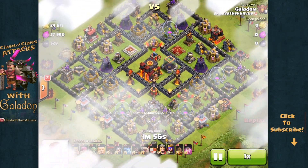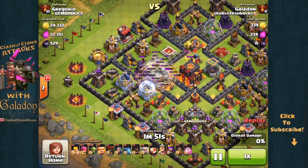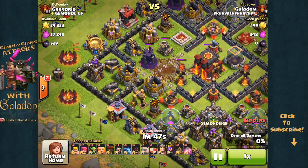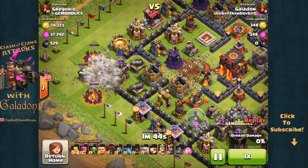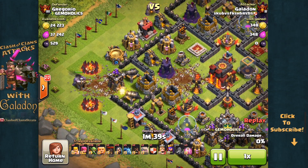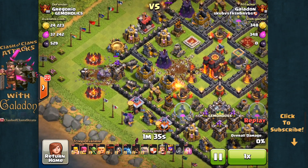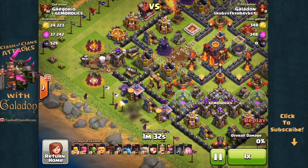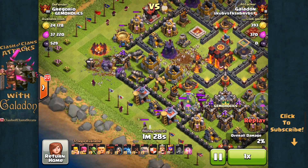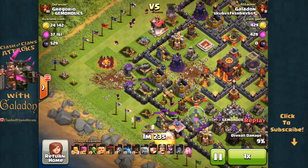Moving on to Part 2, we'll use a little more strategy this time. I've only got 3 haste spells, so what we're going to do is open up a path using 8 earthquake spells straight to the town hall from the far left edge of this base. You can see you can draw a straight line from that left edge where the Golem went in right to the town hall. With my other units, I'm going to attempt to clear some of the surrounding structures and create a funnel for the troops to follow a path of haste spells right down that line.